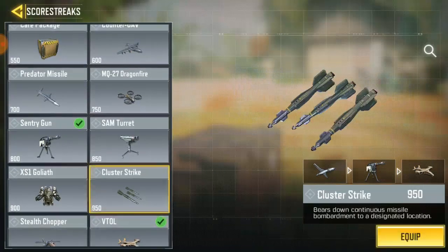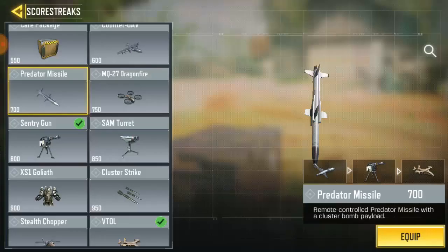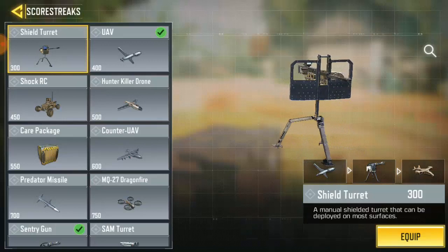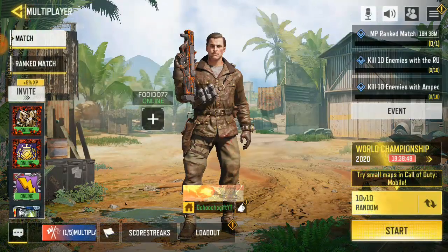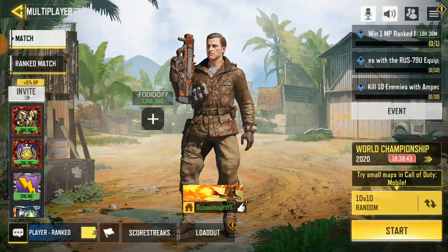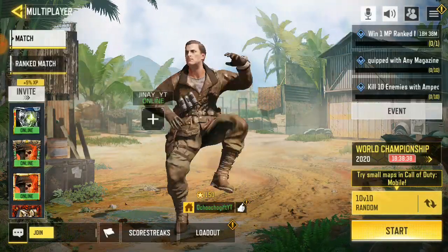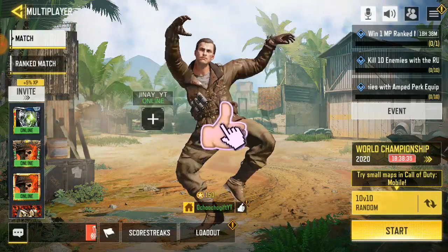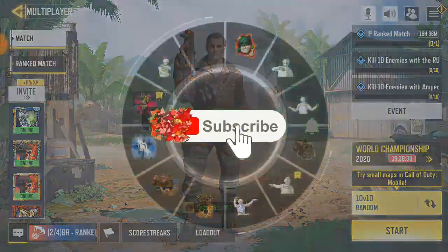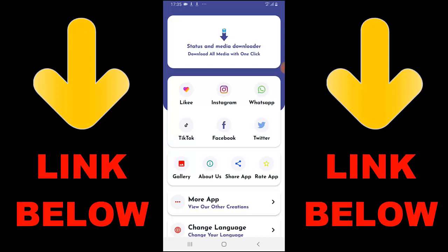If you guys don't know how to swap, click on what you want, then hit equip, and swap with anyone you feel like. Don't forget there's a score you have to earn in-game to get everything you want. Alright guys, that's it for the video — don't forget to like and subscribe for more videos. That's Churchill Gift, see you guys next time!